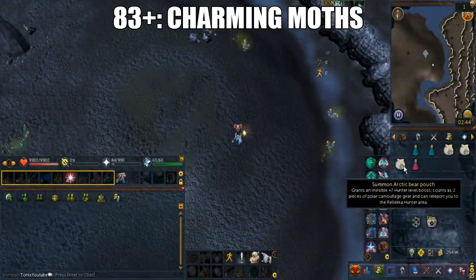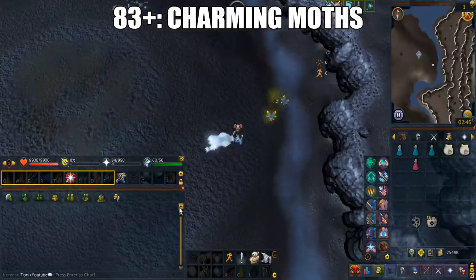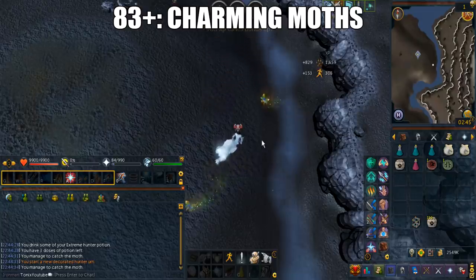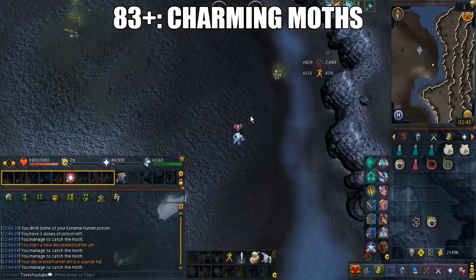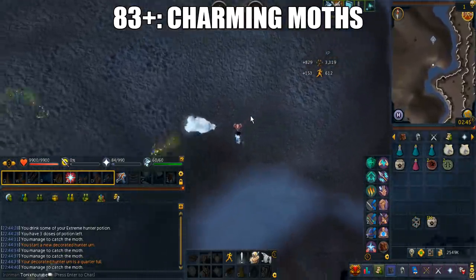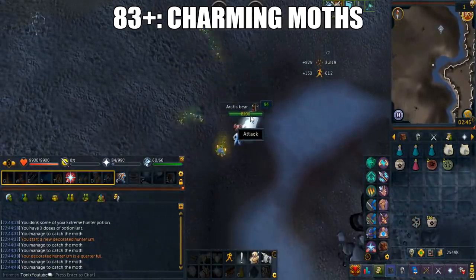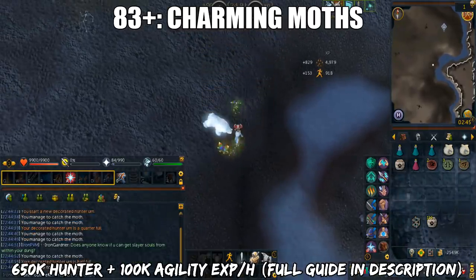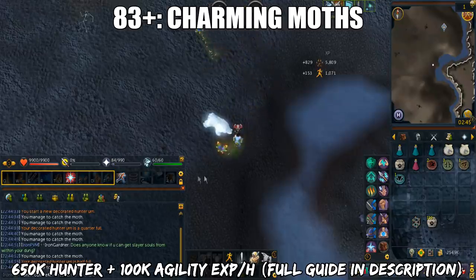From level 83 onwards, you can do Charming Moths instead. This also requires 88 Hunter. It is located on the east coast of the level 30 Wilderness. Ever since the Hunter rework, this method is nearly fully AFK because you can catch these butterflies automatically. It's also pretty decent for summoning charms. Recently this place has become a lot more populated, so you're gonna have to watch out for PKers. You'll get 650k Hunter plus 100k agility XP per hour. I do have a full guide on this and I'll leave the link in the description.